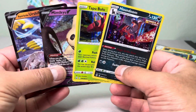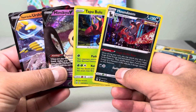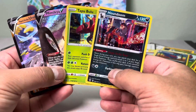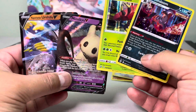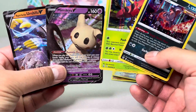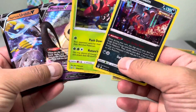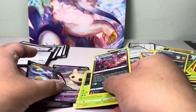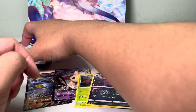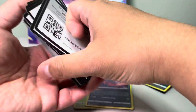Nice! So we went four for four — that's actually a surprise and pretty neat. We grabbed four packs and got all four holos. We didn't get any full arts, but we still got some holos and some V cards. Pretty neat, that's actually really nice!